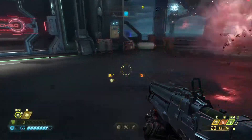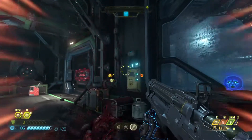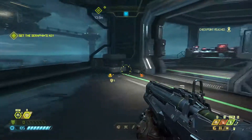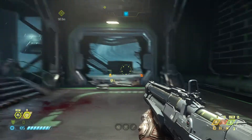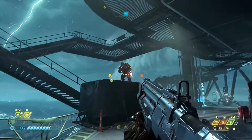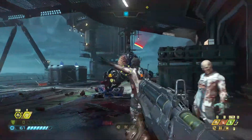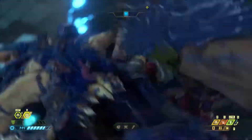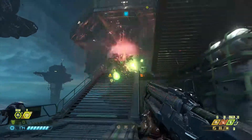Hell knight. Right now I'm using the grenade launcher attachment with the shotgun. I got the key - do I go back upstairs? Okay so for the shotgun: grenade launcher or full auto. There's a shotgun shell, there's a cyber mancubus.